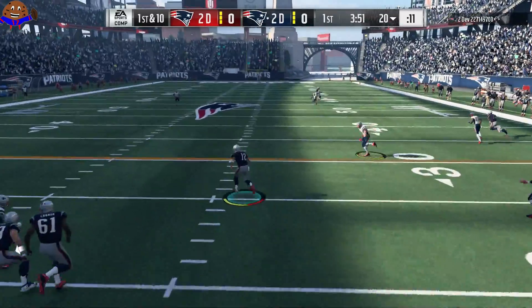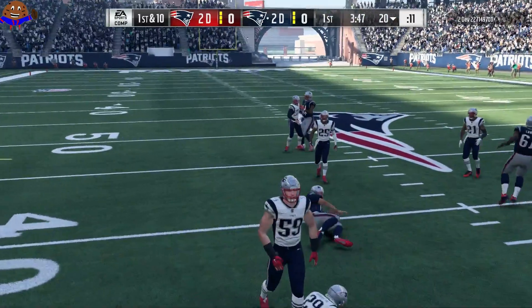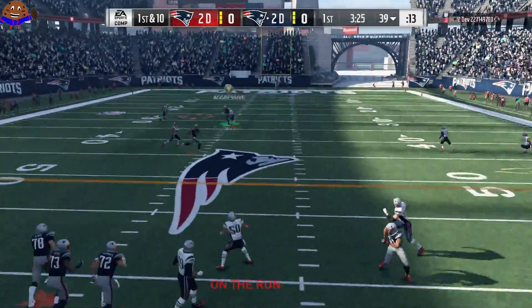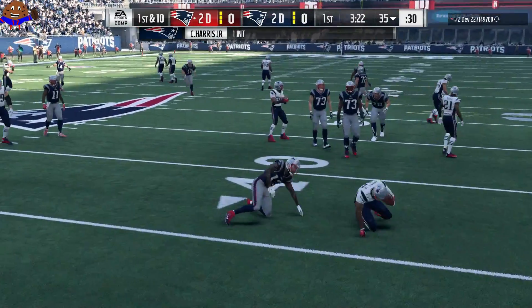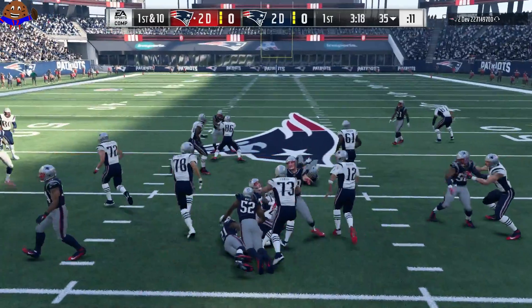That could have been a lot worse. We come out on offense running with Aaron Rodgers — a lot of green grass to take off — and Rodgers is brought down for a gain of 19 yards. Next play we go back to the play action; it worked before so why not try it again? We throw to Beckham in double coverage and that is definitely intercepted by Chris Harris Jr.